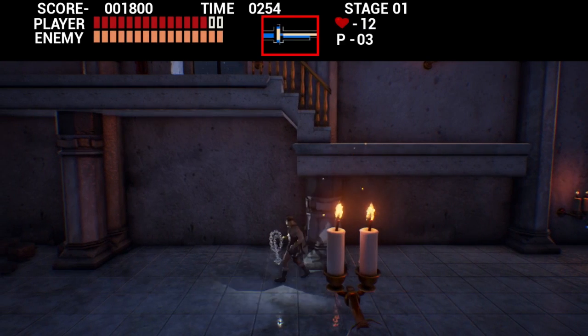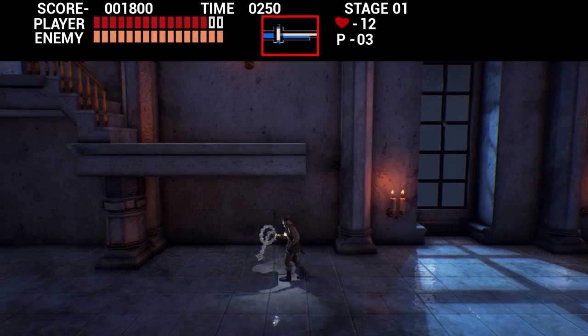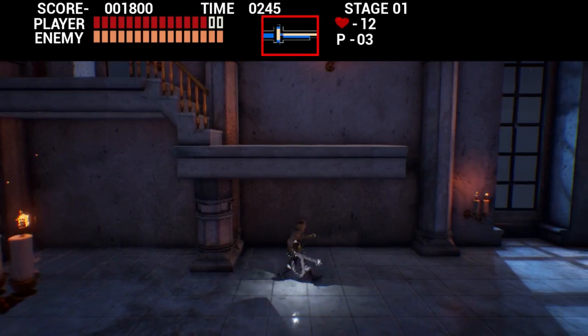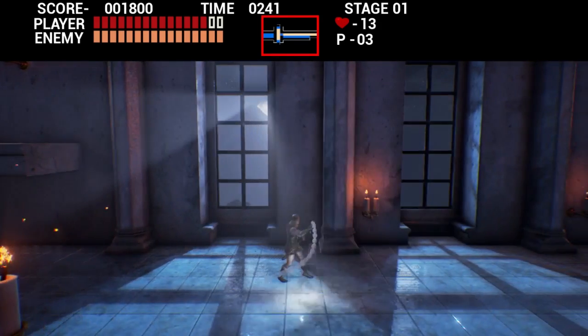That dog just phased through the floor. Try jumping up that ledge, unless it's solid. It's not solid — it's in the background. Maybe it hasn't been programmed yet. Perhaps so.